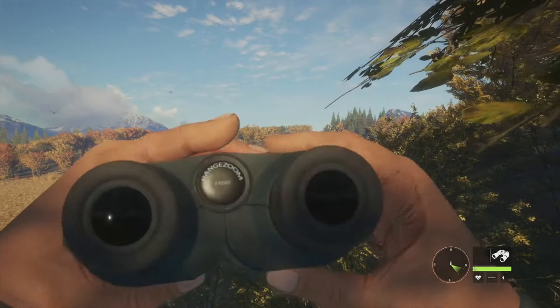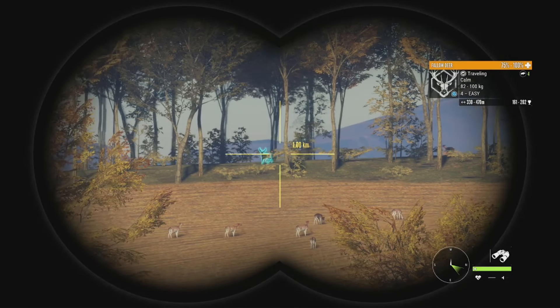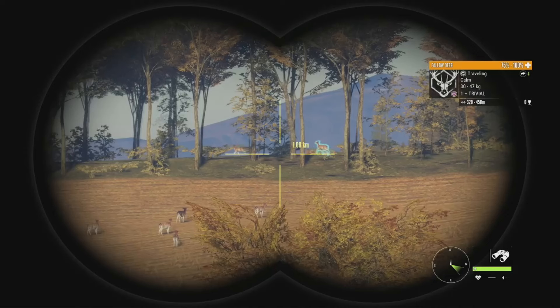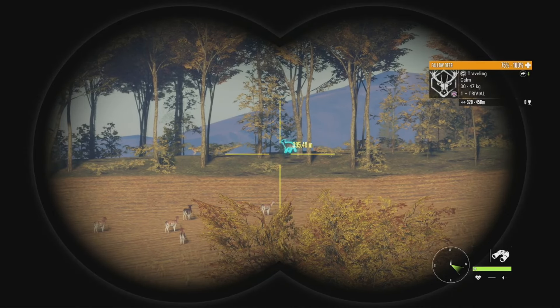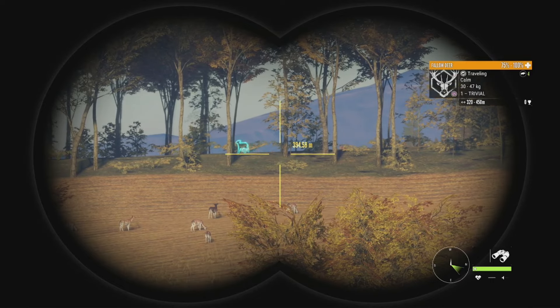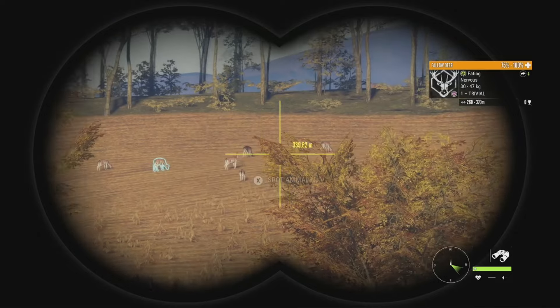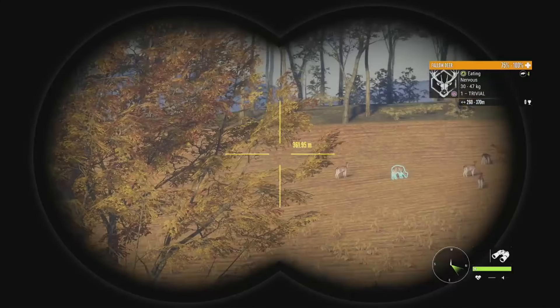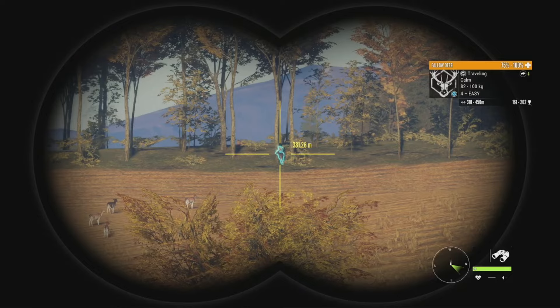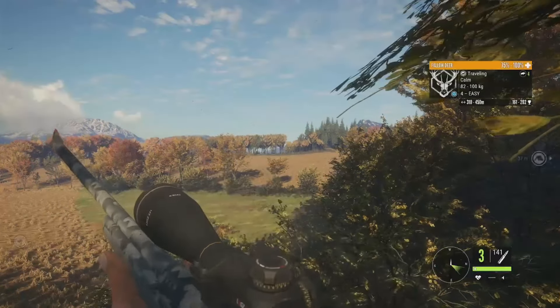There is a herd of fallow deer just to my right here with a bunch of females in it. I saw a level 4 — 161 to 202. They're kind of going around in circles, going into render distance and then out of render distance in a weird cycle right now. There were some geese over there I was hoping to take down but looks like they're all gone. There's the level 4 again — they just keep going back and forth.